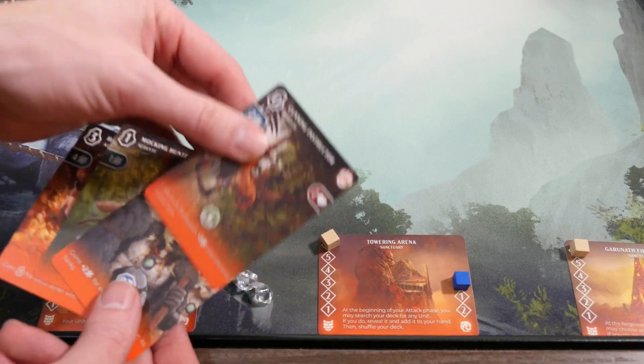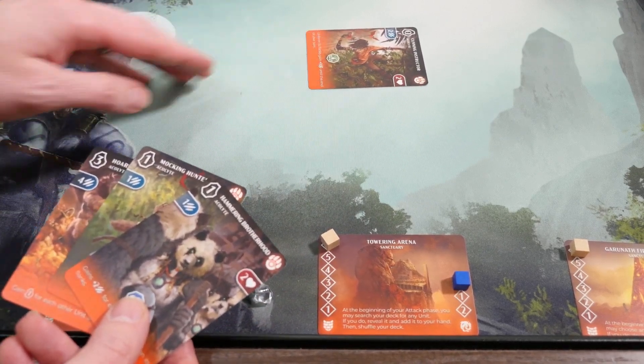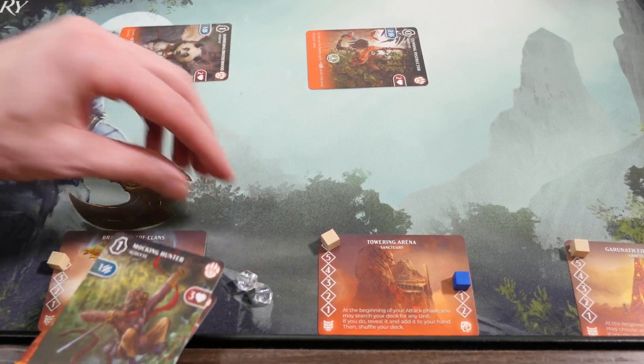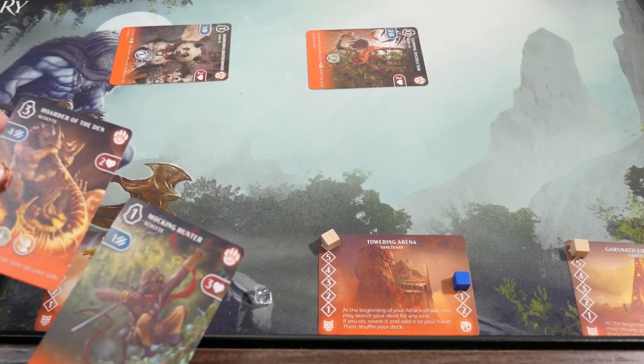Then comes the Summoning phase, where you'll resolve any abilities and then play cards into your play area exhausted, meaning they aren't active yet. The Crystal cost to play them is in the top left of the card. You decide if you want to play the card in the attack position or defense position.